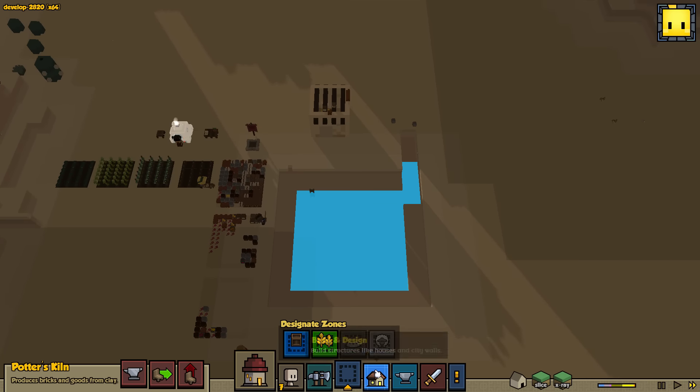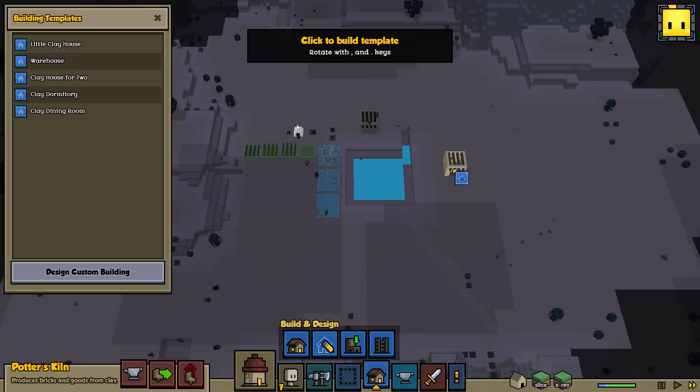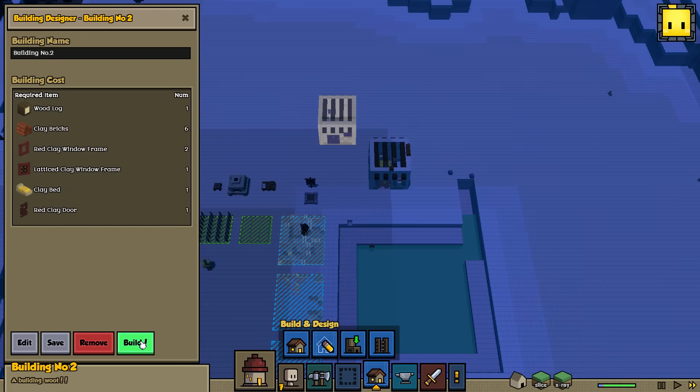I'm going to go ahead and just plant down right again, just another little clay house. So let's go ahead and do that, and I'm going to put it on this side. What if we just stack them up here? I think we'll do that. Let's go ahead and just build them all, not really in any sort of uniform way. We need a red clay door, then we need the lattice clay window frame.